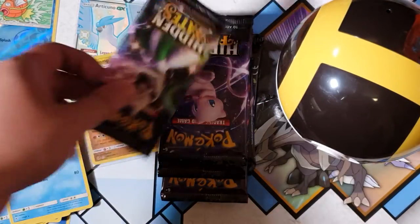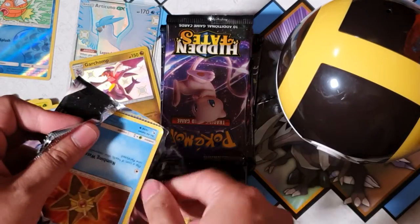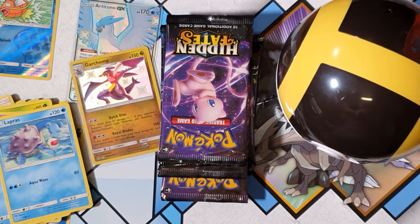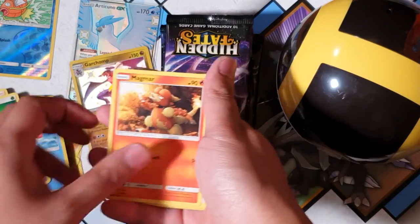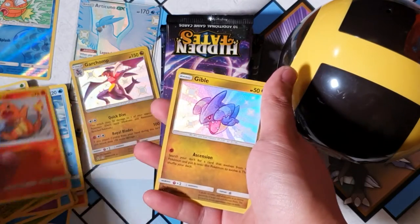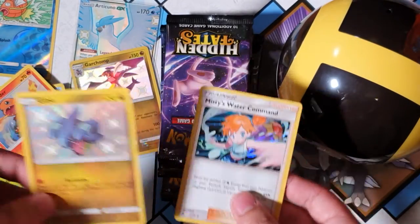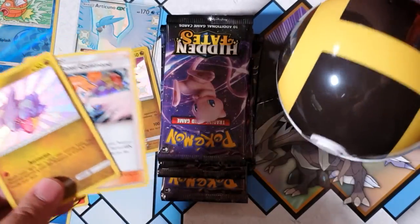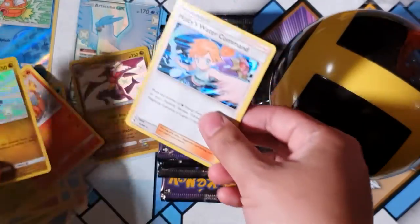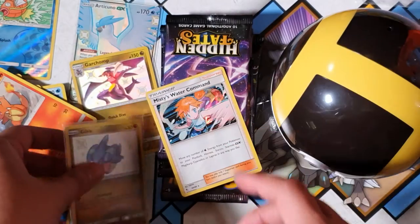Straight away, let's go — let's waste no time getting into these because that's what we're here for. Alright we got Jynx, Magmar, Farfetch'd, Staryu, Ekans, Caterpie, Paras, Charmander — oh, Gible holographic! Oh and a Misty's Water Command — she commands the water guys, that's why she uses Staryu. Oh man, I gotta sleeve this straight away because the shininess is real.